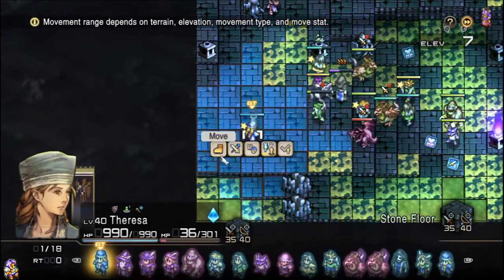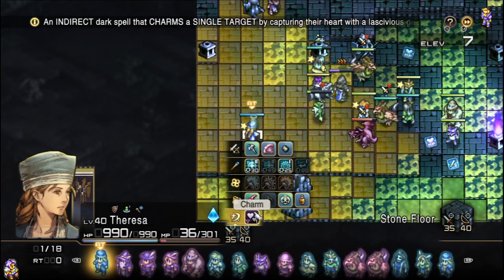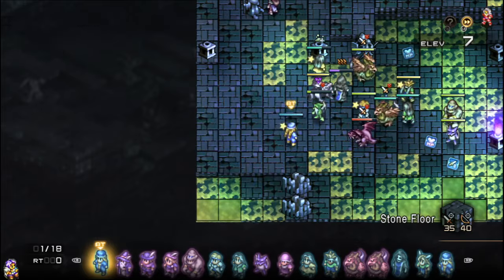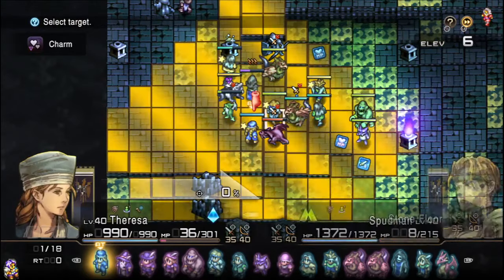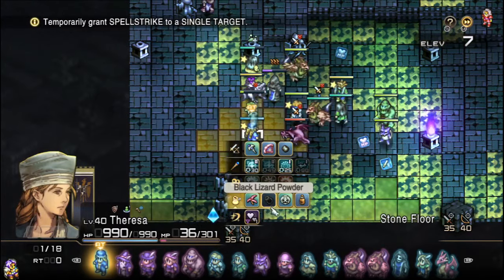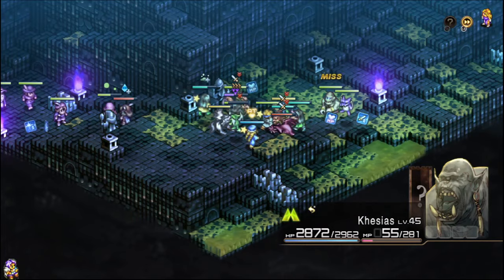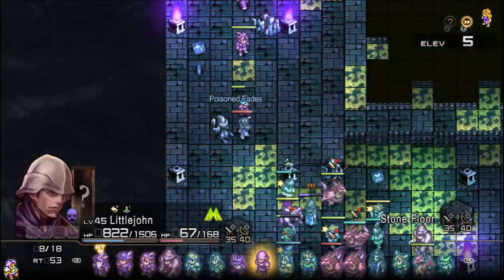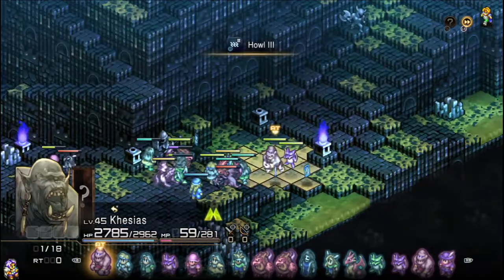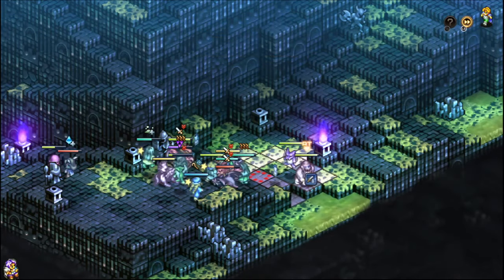This guy got rid of his silence — we have at least a 30%, so we're going to get a little aggressive. We'll go just to the edge of our range over here and use this to build up time to do more stuff, see if we get that charm. Didn't quite get it — worth a setup. A lot of times you'll get Black Lizard Powder for free in POTD, so it's honestly worth doing if your cleric is basically doing nothing at that point anyway.